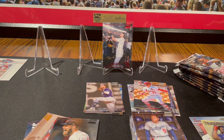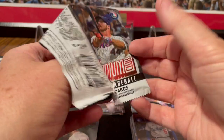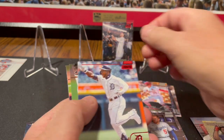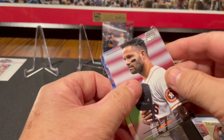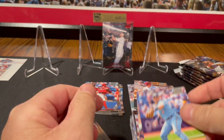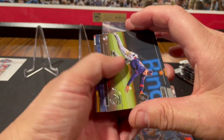That first blaster was non-eventful, to say the least. Just a Derek Jeter red foil is kind of nice, but it's probably just a buck or two on COMC. Bryson Stott rookie card. Akil Baddoo red foil. Jose Altuve. Matt Chapman. Jesse Winker. Alright, blaster two — let's make this break worth watching.